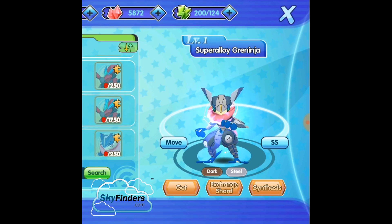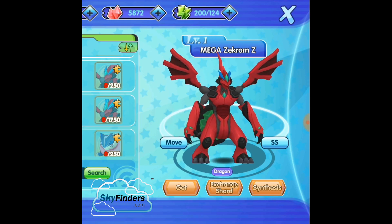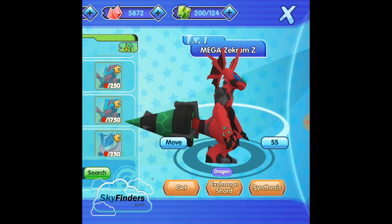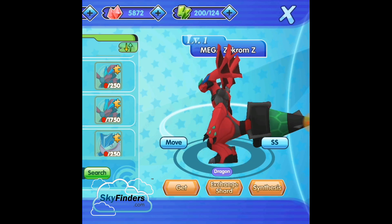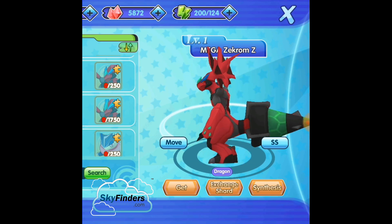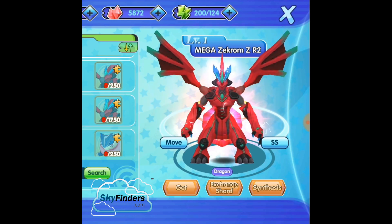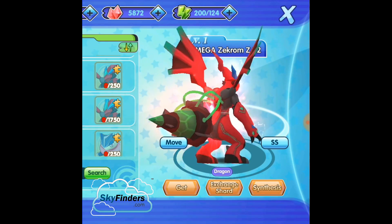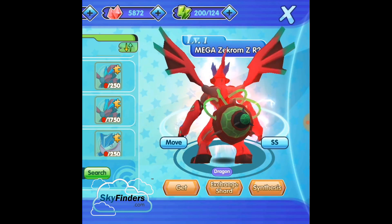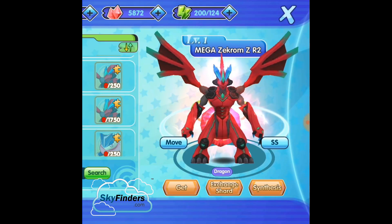Next is Mega Zekrom Z — it's a Dragon type Pokemon. This is introduced in this version. The tail is used to grab power and attack the opponent Pokemon with full force. This is the R2 evolution. Normally Zekrom is Dragon and Electric type, but in the Z evolution they only introduce Dragon type.